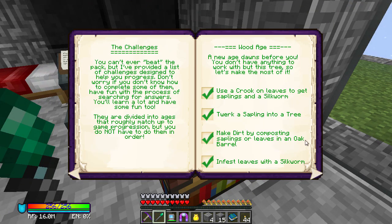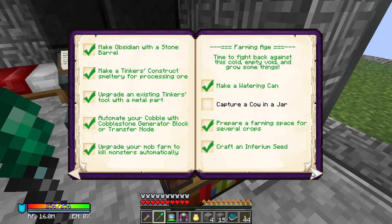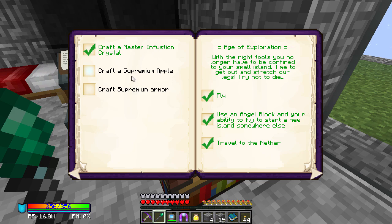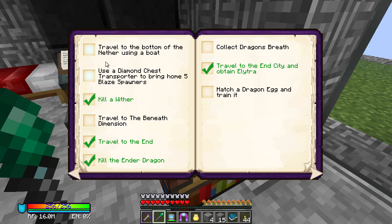Let's go over to the achievement book — it's something we haven't really done for quite a while. I've ticked off one or two things here and there. We still haven't captured a cow in a jar — probably should do that, it's the only thing from the farming age I haven't done. Mystical farming — a lot of these I probably won't bother doing. Travel to the bottom of the Nether using a boat — interesting.